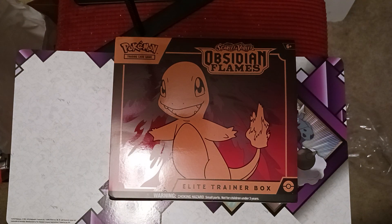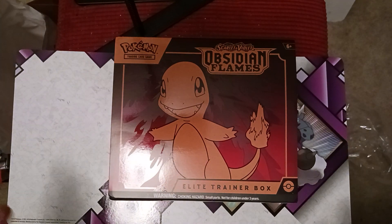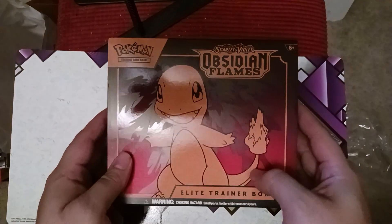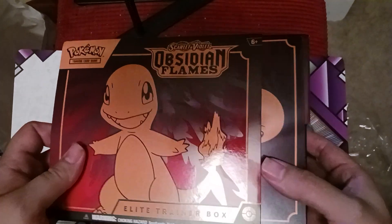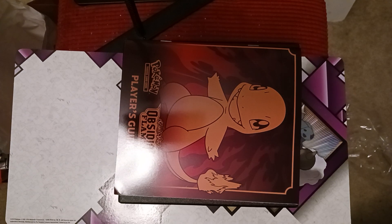Hello everybody, welcome back to the channel. The day is finally here — Obsidian Flames has fully arrived and we're gonna be opening up this elite trainer box first. I've got more Obsidian Flames products coming, but this is the first thing we're gonna open on the channel. It's got Charmander on it, looks very nice. Charmander — one of those underrated Pokémon that doesn't get a lot of love from the Pokémon Company, so it's really nice that they're giving it this opportunity to be on an elite trainer box.